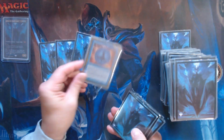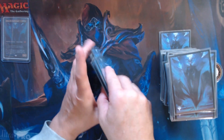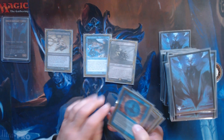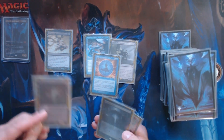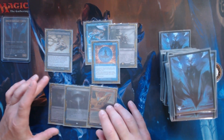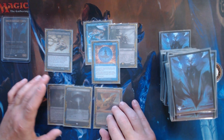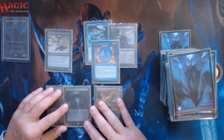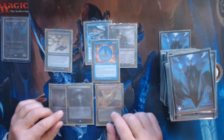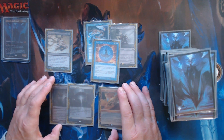Okay, so this is our first seven. Interesting — we have an Ad Nauseam, that's nice to see. All Masters, Chain of Vapor, Yavimaya Coast, Morphic Pool, and a Lotus Petal. This is pretty good. We can get a turn-one Bowmaster out if we want — put the Morphic Pool out and Lotus Petal. I'm still not convinced it's the best hand we can get, there are definitely better hands, but it has potential.